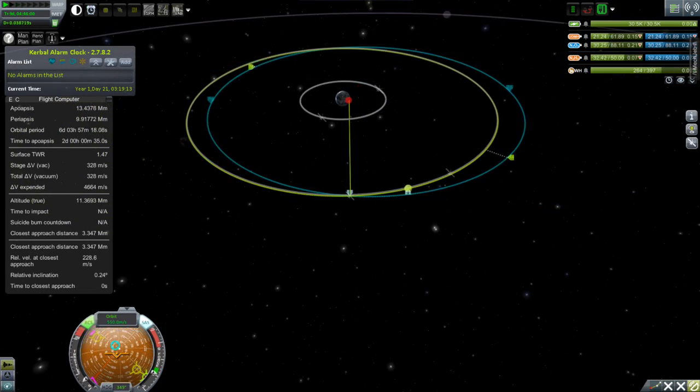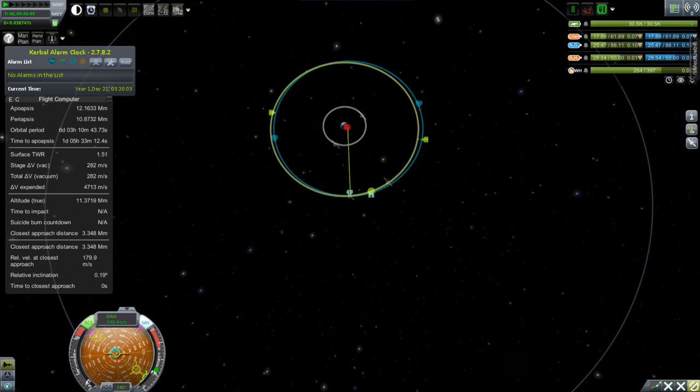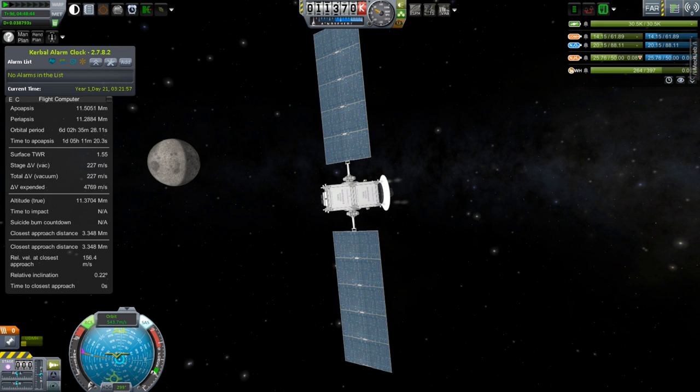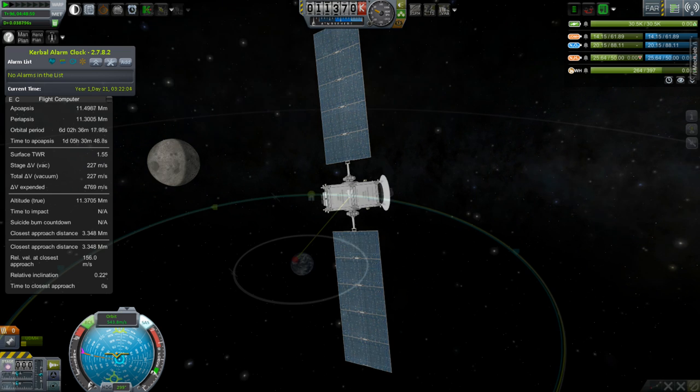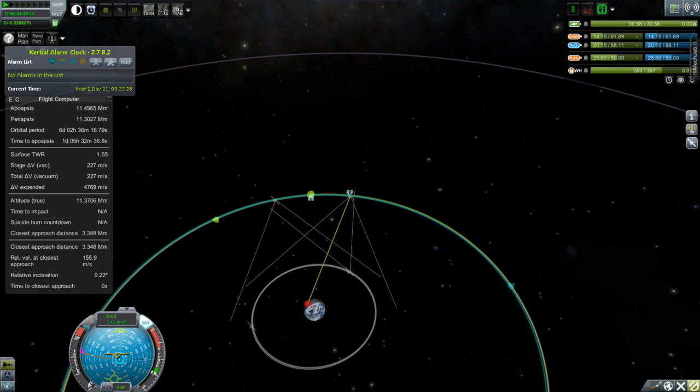If you remember the first time I did this with the two comm satellites in the other dimension, it didn't go quite as easy as it has this time. This was actually quite easy to put these into position. We have one more little monopropellant fine-tuning to do to get it to the same six days and whatever, and then we can flip on our Remote Tech to look at those dishes and where they're pointing. It's time to set those up pointing at the right things, and we're totally done with this whole comm network now.